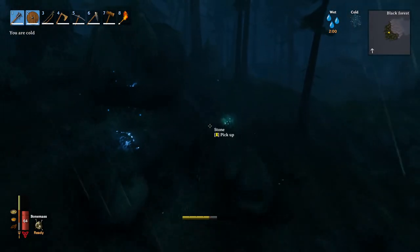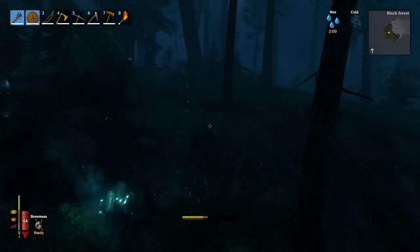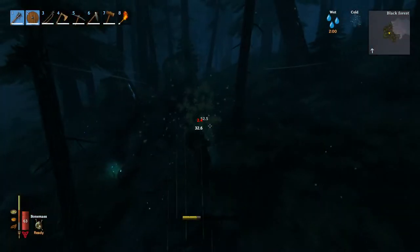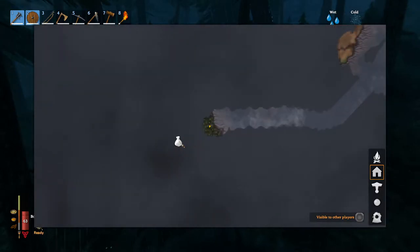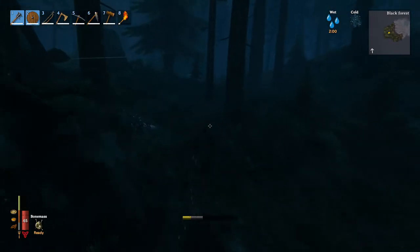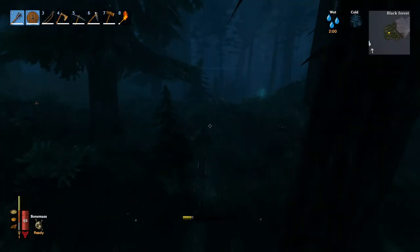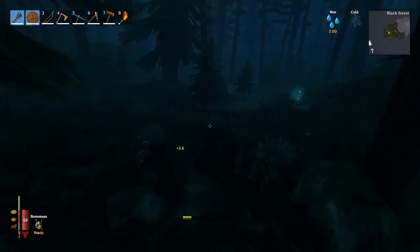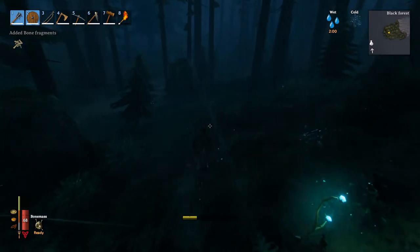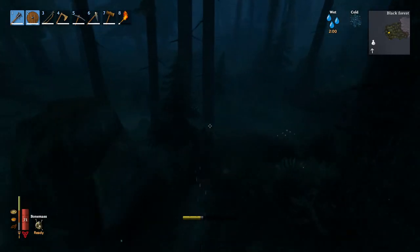Now it's cleared up. The trader's symbol directly shows up here on the minimap — you don't have to be extremely close to him, just need to be in the proximity. So straight this way. The first thing we'll do when we get a bit closer is build the portal so we can come here more easily, and after that we'll do some trading.